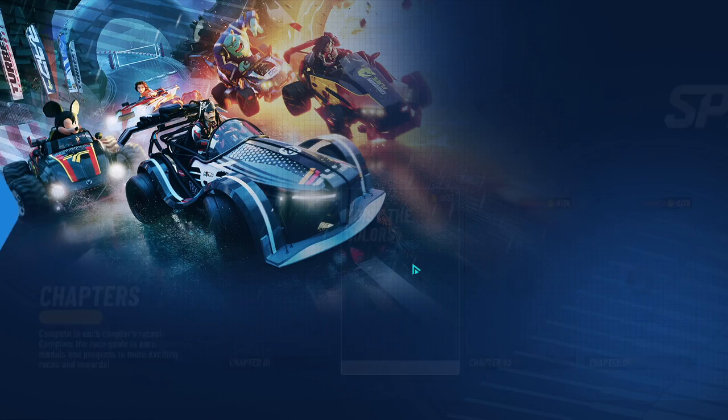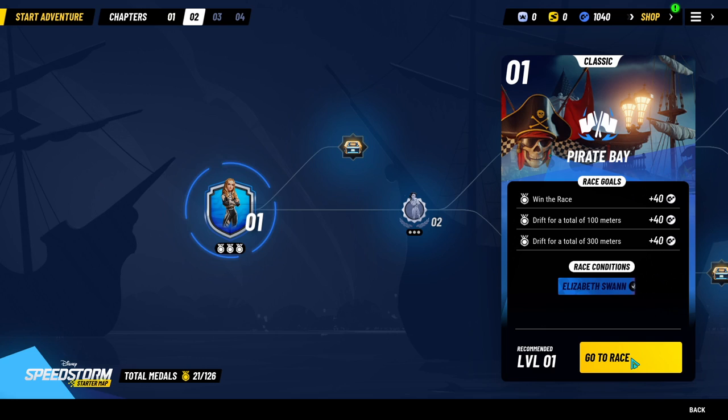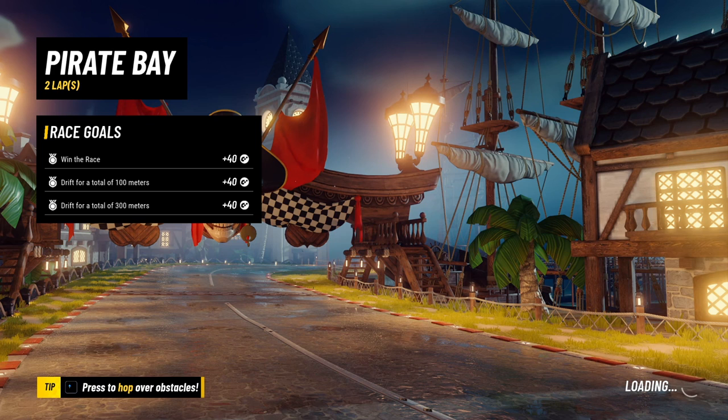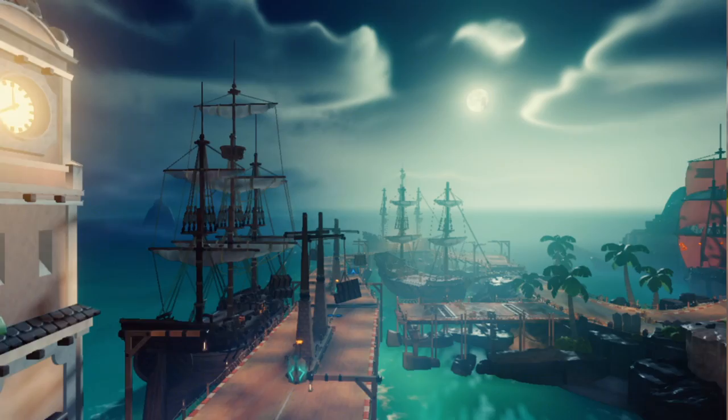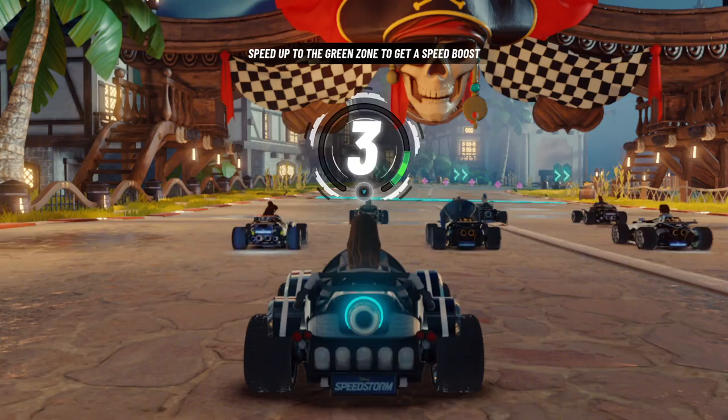Welcome back to Disney Speedstorm. We are making our way to chapter two today, which is called Hoist the Colors. I keep talking about how I want to unlock Donald, but we literally cannot play as him in at least these first two races. We can only play as Elizabeth Swann first, which we did just unlock. We are in Pirate Bay, which makes complete sense.